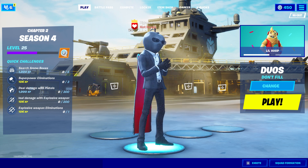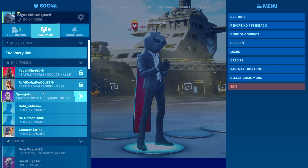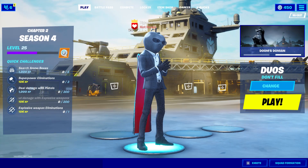First, what you want to do is go to your friends list up here — you can see I already have a bunch of friends. From here, you want to go to Add Friends.